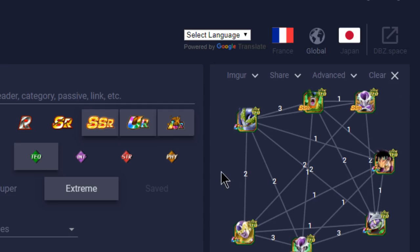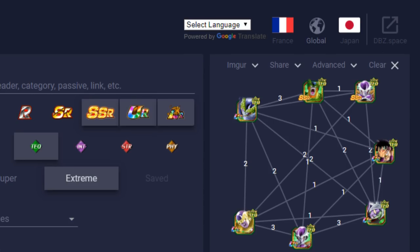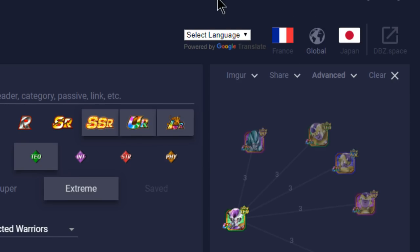That's the Super Battle Road team I ran — no more Broly, and you don't need an LR Zamasu to complete it. Maybe I should make that a separate video so people can see exactly what's going on, but it's at least mentioned here.